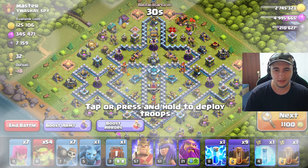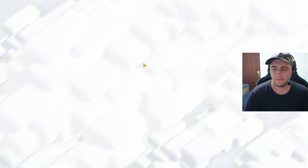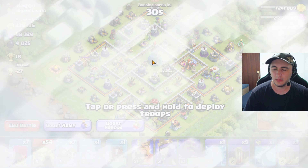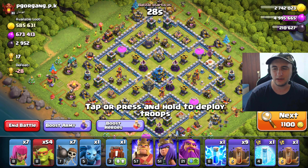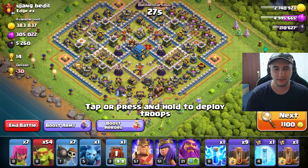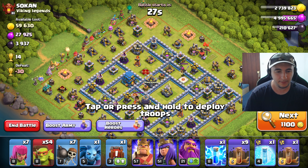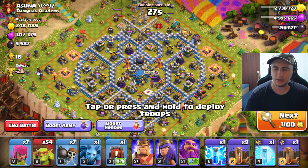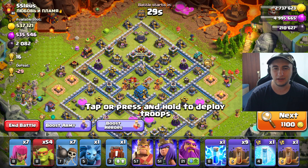Maybe just barbarians — see if we can stay in the league with just barbarians. Just send them. But no, barbarians are actually weak and they tend to group together. Still better with sneaky goblins. Maybe something like dragon or even PEKKA — although PEKKA I don't know. Dragon is more reliable than PEKKA, although PEKKA is not gonna get hit by air defense.